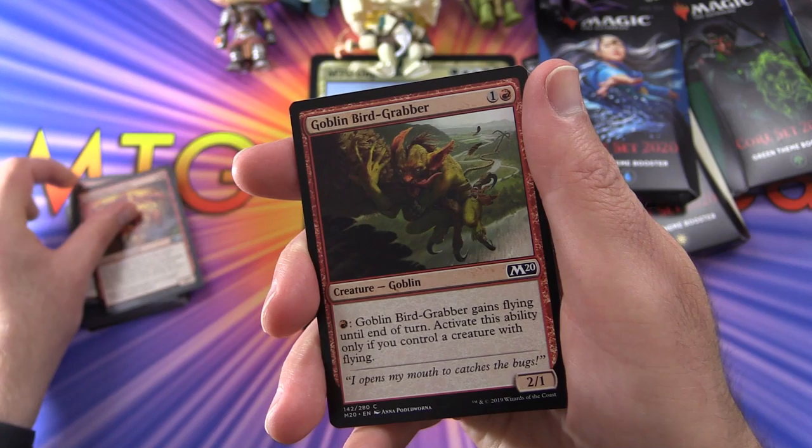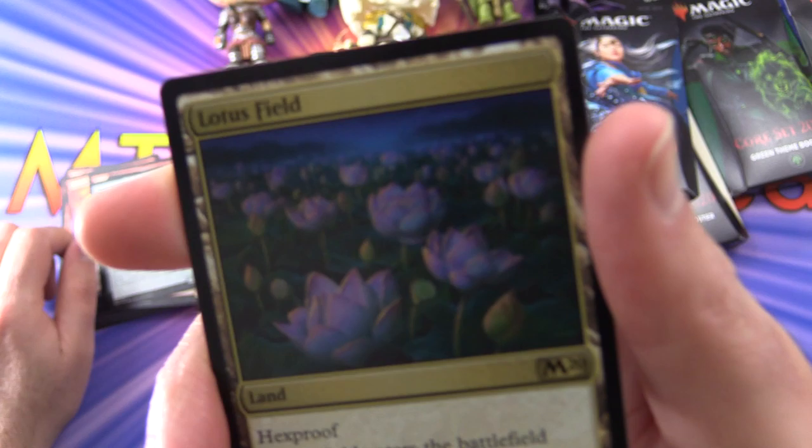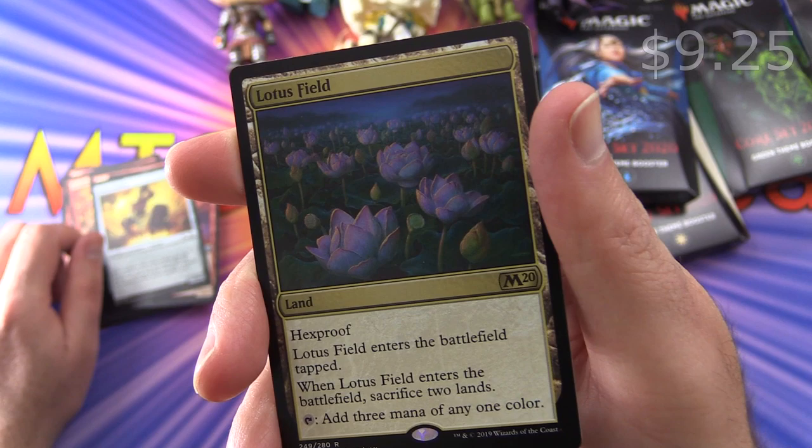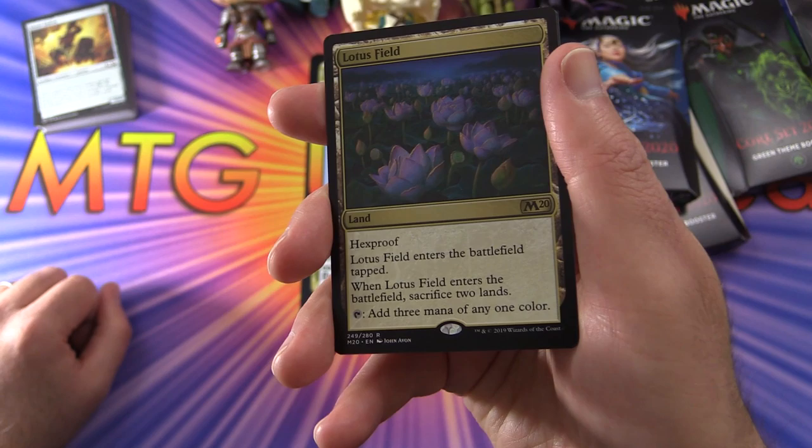Scampering Scorcher, Goblin Bird Grabber — love the goblins. Scorch Spitter, Chandra Spitfire, Stone Golem, and a rare. Yes — Lotus Field! Very cool. Land has hexproof, enters battlefield tapped. When it enters the battlefield, sacrifice two lands and you can tap to add three mana of any one colour. I would say this particular pack was a win.